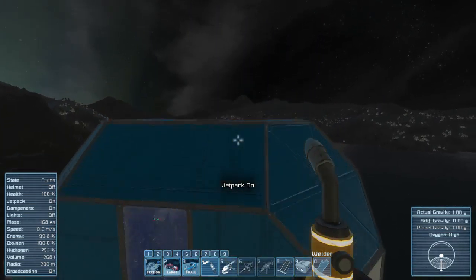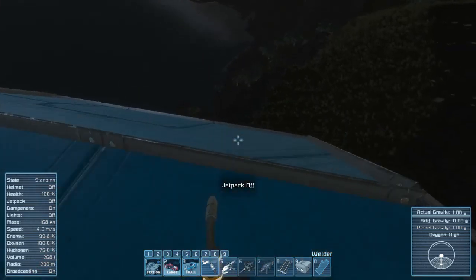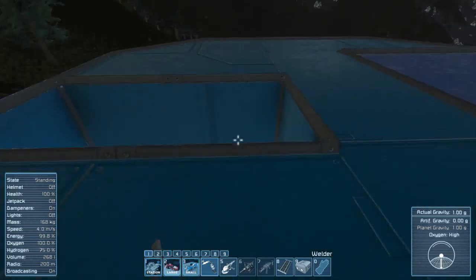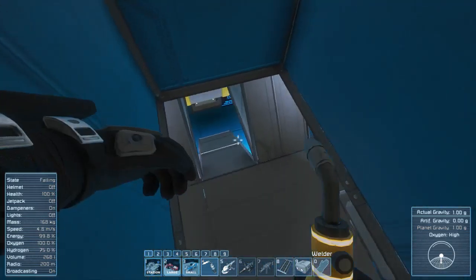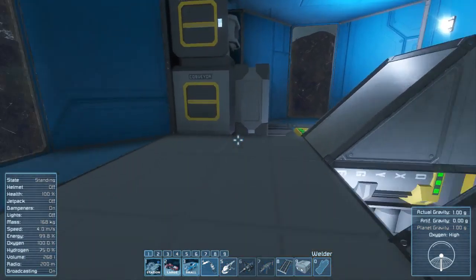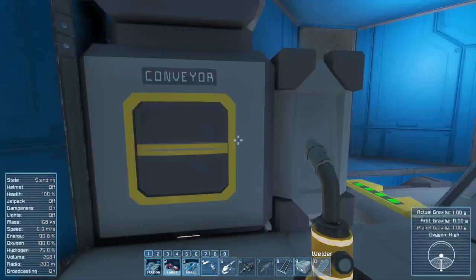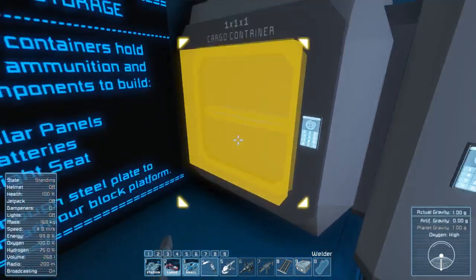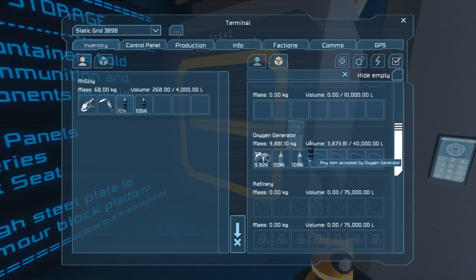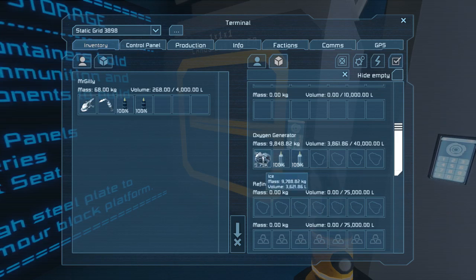What we did not do in the first episode was add solar panels on the roof. I've gone ahead and removed the thrusters on the side, removed the beacon, and removed the gyroscope because we don't need it anymore. I added back the conveyor because I was not able to refill my hydrogen bottles anymore.